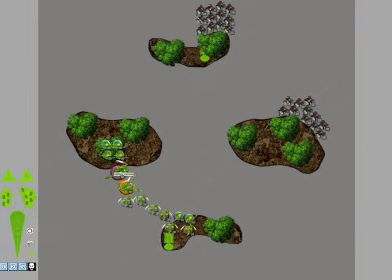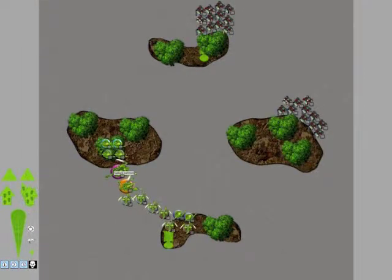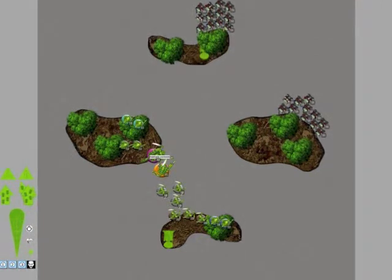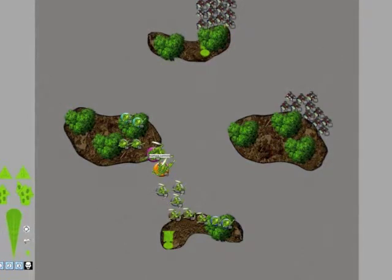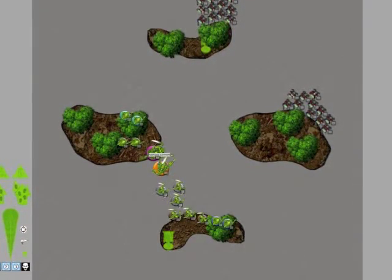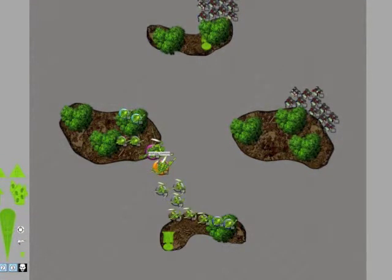This is the deployment, playing against Blood Angels. He has 3 Speeders in reserve with Heavy Flamers and Heavy Bolters. He has a squad with 2 Sanguinary Priests. I'm curious that he has Feel No Pain in each squad, a Power Fist in each squad, and a Librarian with Lance, so I'm a little cautious and I hope for the best.